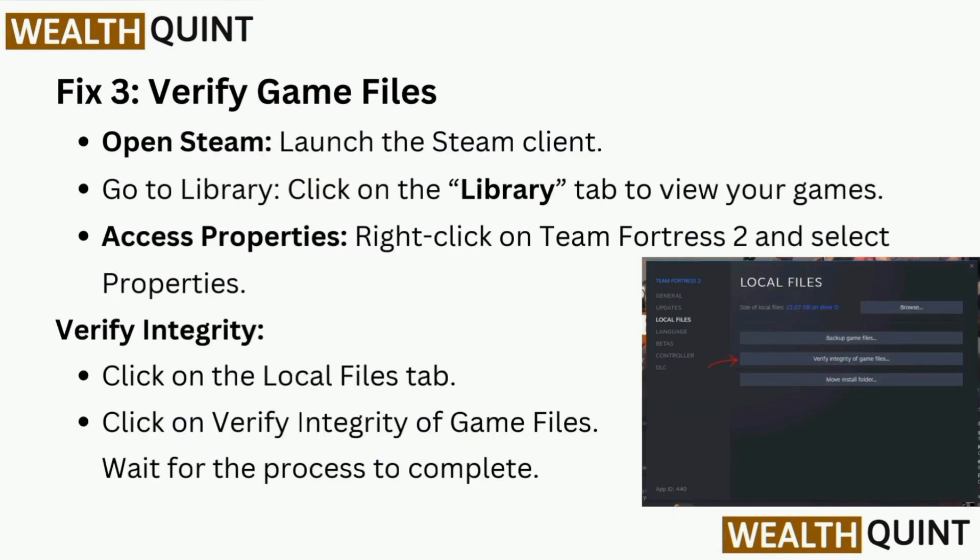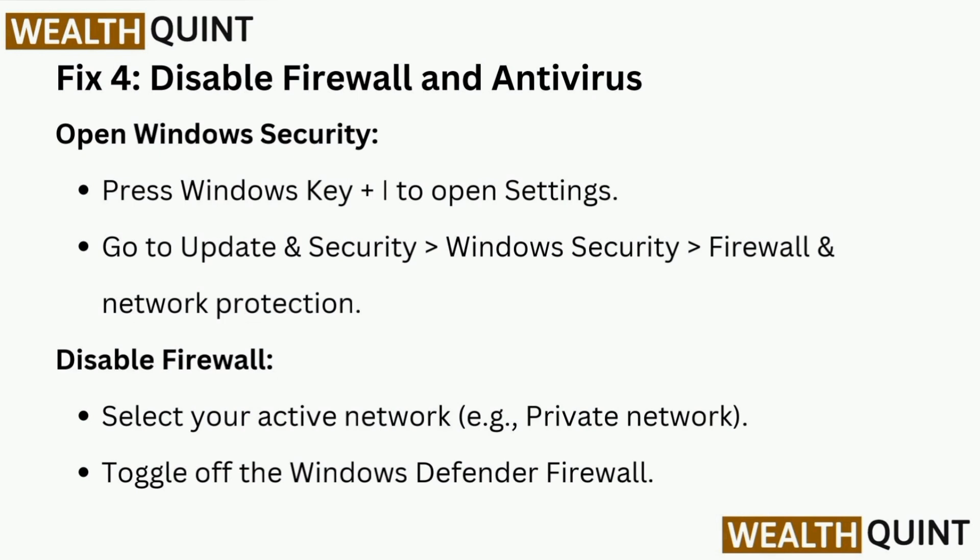Fix 3 is to verify game files. Open the Steam client and go to your Library. Right-click on Team Fortress 2 and select Properties. Click on the Local Files tab and click 'Verify Integrity of Game Files'. Wait for the process to complete.